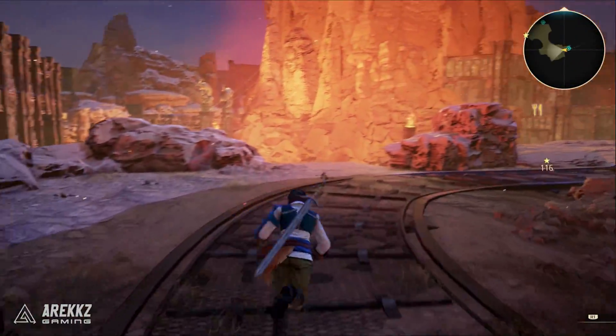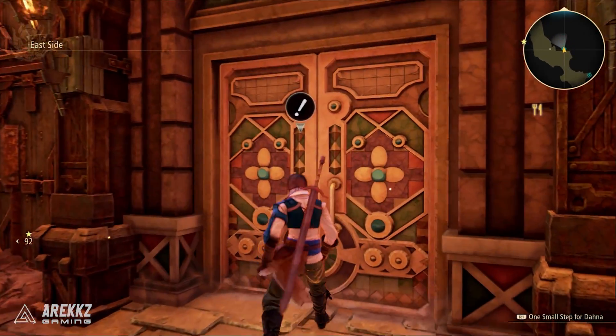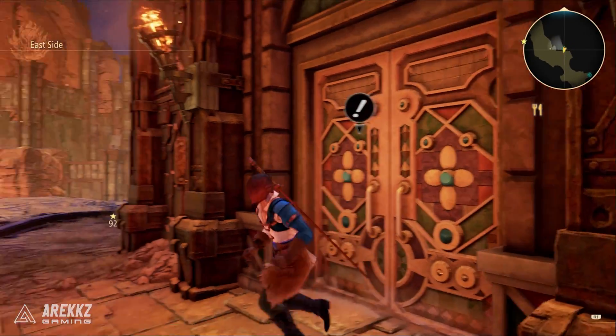First things first, you guys might remember earlier in the game when you are exploring Calaglia — you walk through the Trench of Flames the first time you go to attack Balcef, and there's a door there that you can't open, and of course that is for much later in the game.